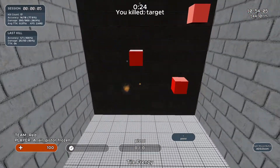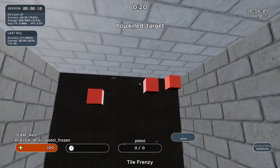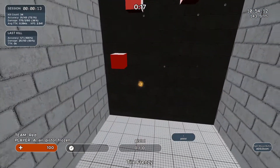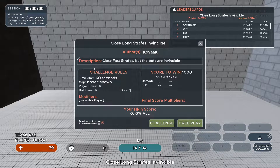For flicking in Kovaaks, I recommend Tile Frenzy and 1Wall6Targets TE. Both really help your mouse control and flicking. My flicking has gotten really good ever since I started doing 1Wall6Targets TE.